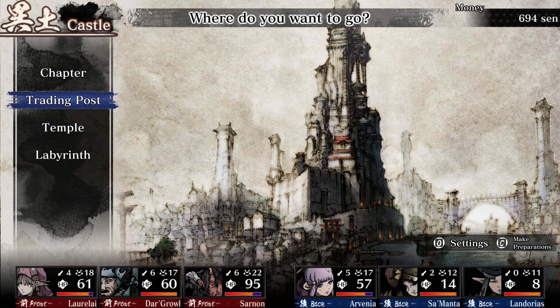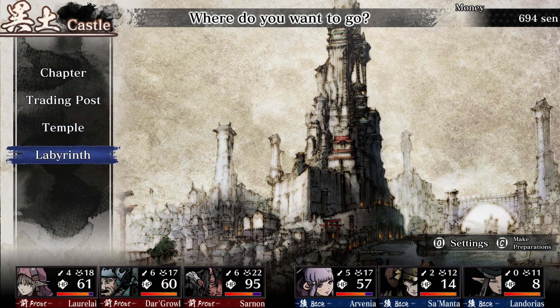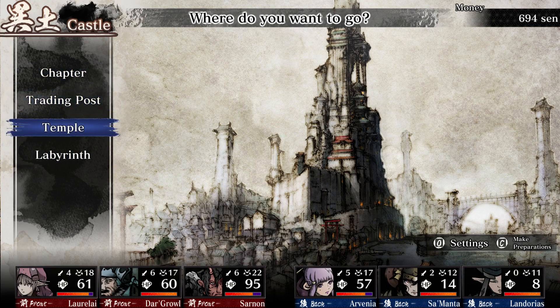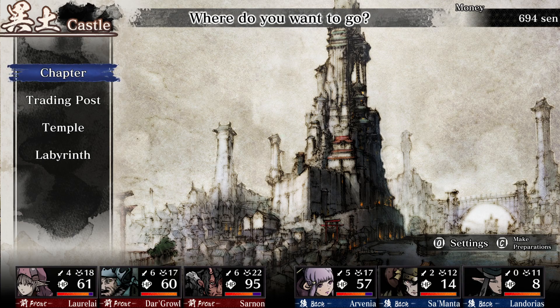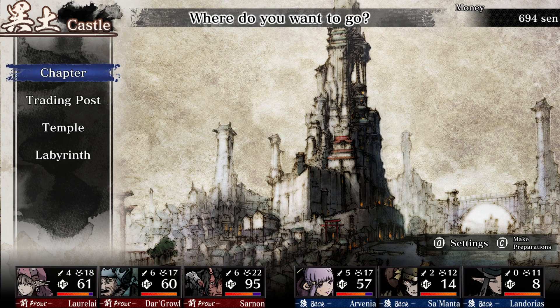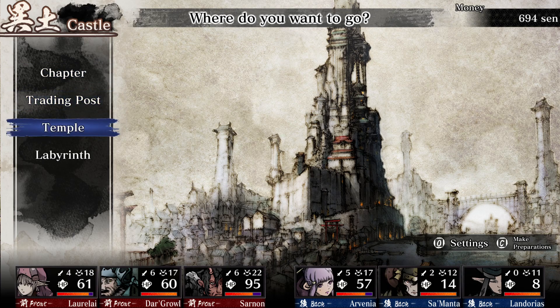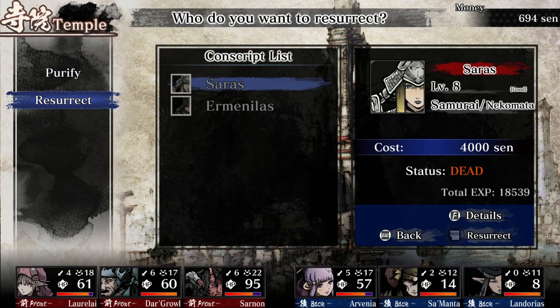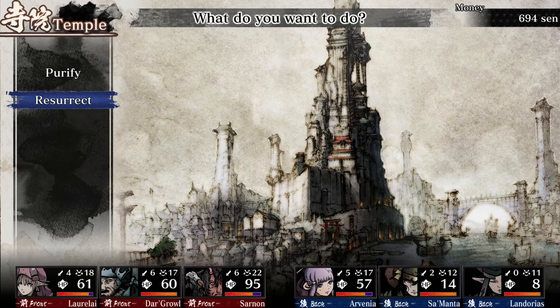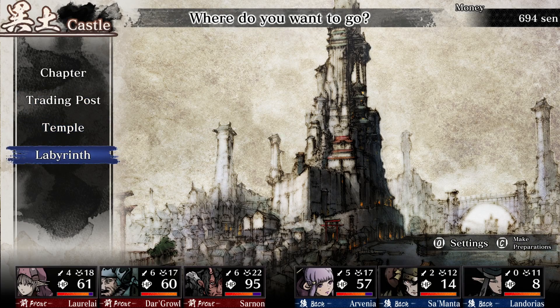Two of our characters died last time and we had to make new characters. Pretty wicked luck there, but we're good to go now. You can see our lineup of Lorelei, Dargral, Sarnon, Arvinia, and the new characters Samanta and Landorius. To resurrect the other two it's going to cost 4,000 apiece. We'll probably end up either doing that or leveling up these new characters, who are quite good characters, actually.